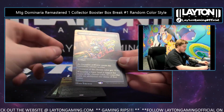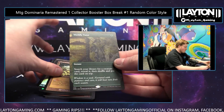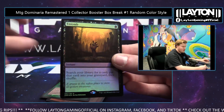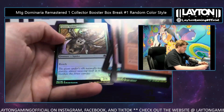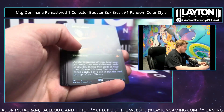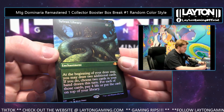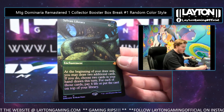Gauntlet of Power — that's going to be foil borderless mythic, there you go Josh P again. And a Worldly Tutor this time, going to green, nice one Joshua E. Maze of Ith retro land and a foil Entomb — congrats Nick, there you go, crushing it Nick. Foil borderless Sylvan Library — boom! Joshua E, first time group break buyer, and every time it happens like that, grabbing your best possible card. Congrats!